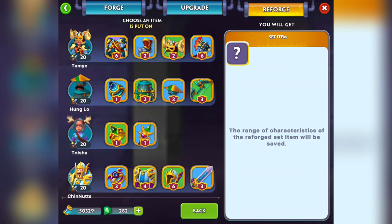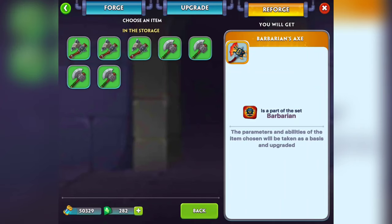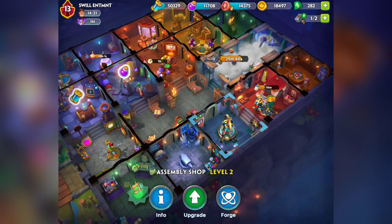I'm going to click on the weapon and choose — those are the ones I got that I want to upgrade. I guess you can't mix sword types, you have to stick to axes. With the Paladin, if I reforge this weapon I'm going to get 473 damage per second and 3,554 extra physical armor bursting. I usually don't want to waste resources doing this, but it's going to be more damage. If you guys are experts at this, let me know if I'm missing something — I literally just figured this out and I wish I'd known this a week ago.